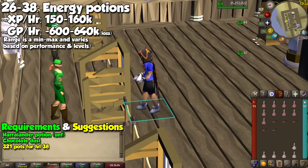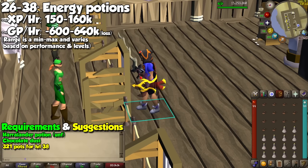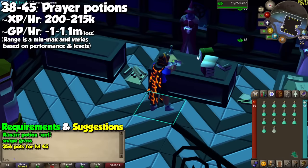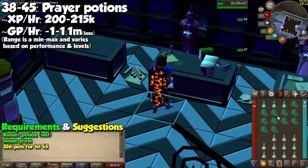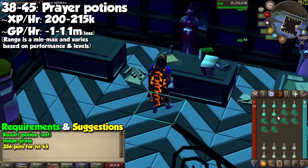Get yourself 143 unfinished Tarromin potions and Limpwurt Roots, and then turn them all into potions to get to level 26 for our next brew. This is where we can start making energy potions, requiring both Harralander and Chocolate Dust. For even lower cost, you could grind your own chocolate too, but you will need to make 321 of these. Their effect isn't super popular, but we're just focusing on experience for now. After making 321 energy potions, you will be level 38 — exactly what we need to make prayer potions. The GP per XP on these are also great if you ever want to train at a low cost, reaching upwards of 210k XP per hour. At this level this is actually quite huge.